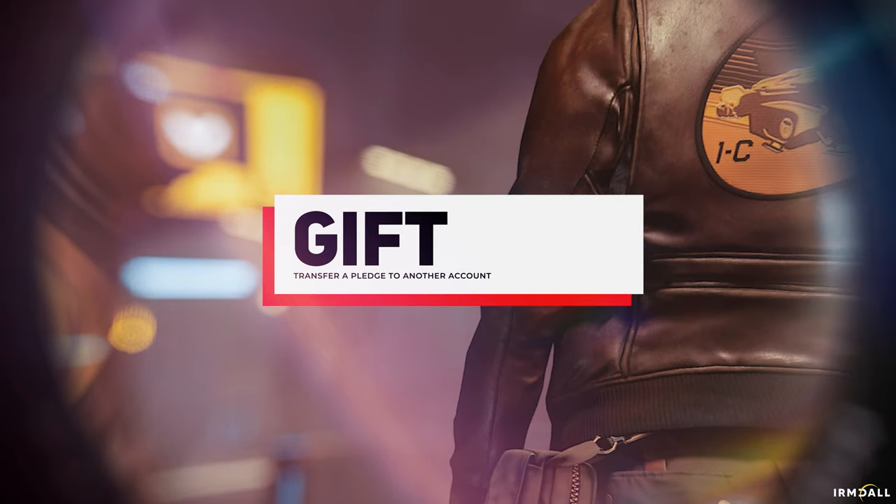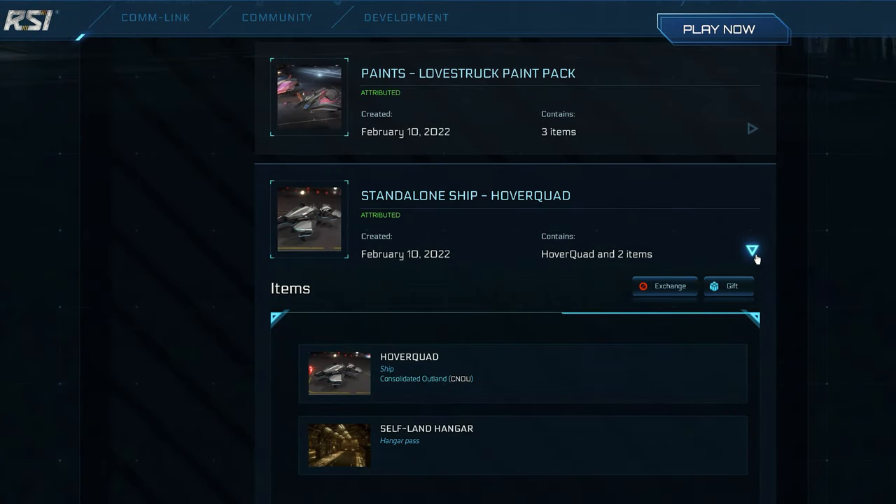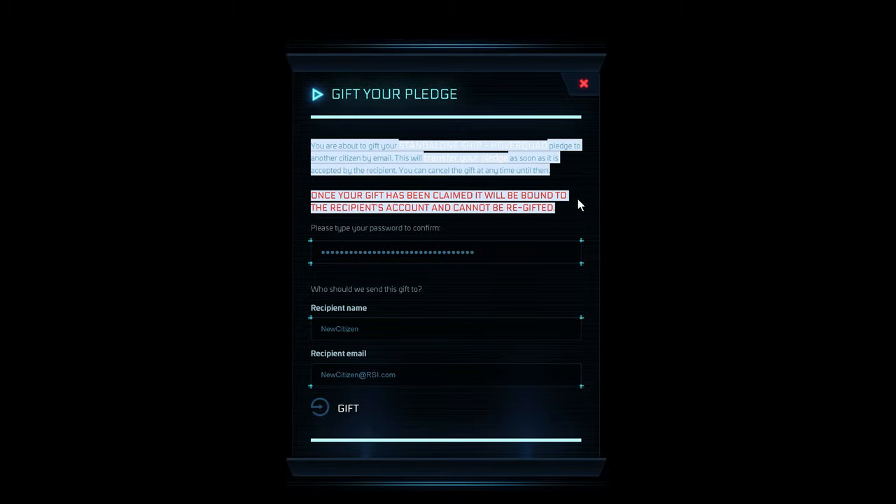With the gift option, we can send items or packages that were purchased as war bond with real money to other accounts, which enables trading. This so-called grey market, however, is not directly supported by CIG and is therefore entirely at your own risk. Items paid for with store credits, on the other hand, cannot be transferred to other accounts without further ado.